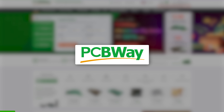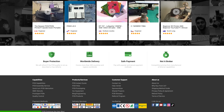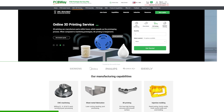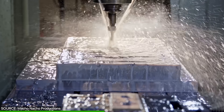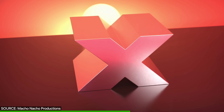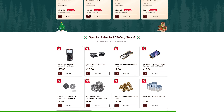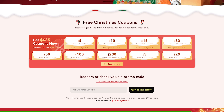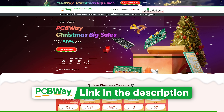But first, a quick shout out to this video's sponsor, PCBWay. If you've ever wanted to bring your own idea or design to life, PCBWay has a ton of services to make that happen: CNC machining, 3D printing, injection molding, and circuit board printing. They even just did a super cool custom CNC job in aluminum for Macho Nacho's original Xbox prototype video — fantastic video, awesome creator. Right now they're running their big Christmas sale where you can save up to 50% off various services, with discounts on parts and materials and even some free upgrades. Check out the PCBWay Christmas sale now while it's on, and thanks again PCBWay for sponsoring this video.